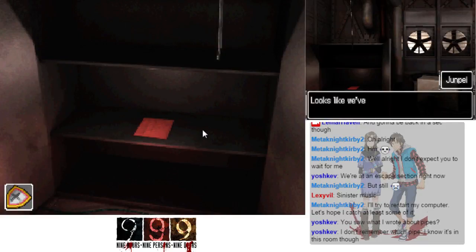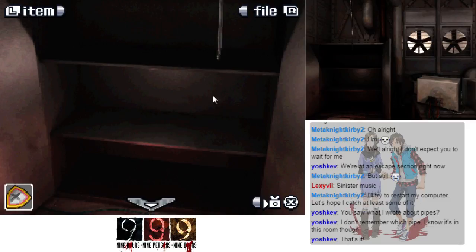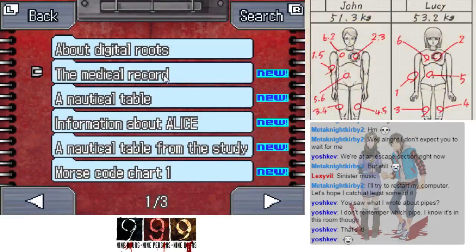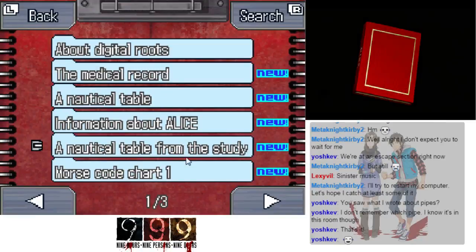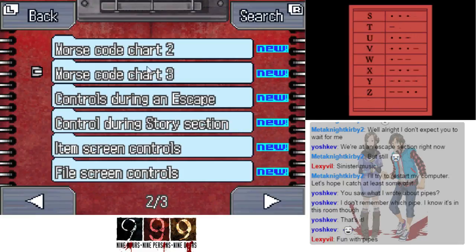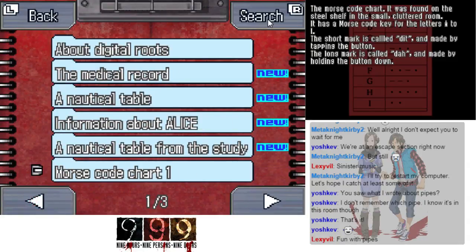There's something written on these pieces of paper — looks like we've got three sheets. A Morse code chart. The Morse code chart was found on the shelf in a small cluttered room. It's a Morse code key for the letters A through I — the sharp mark is a dit and the long mark is a dah. I don't want to have to memorize Morse code or write it all down.